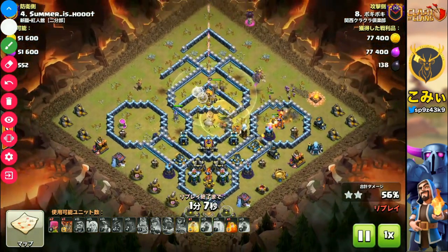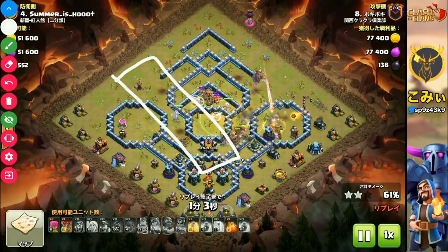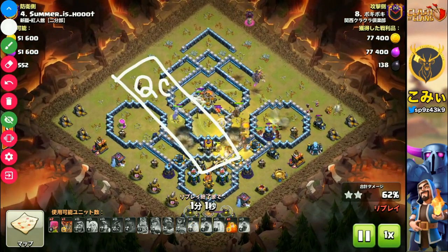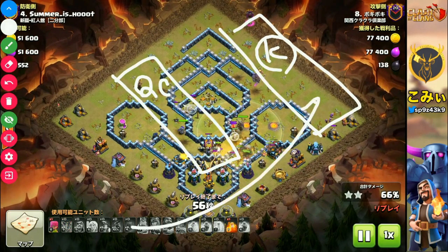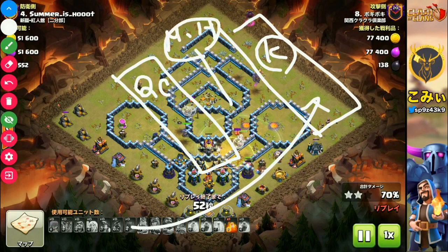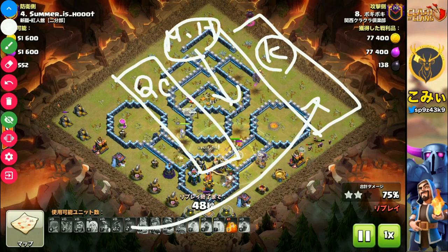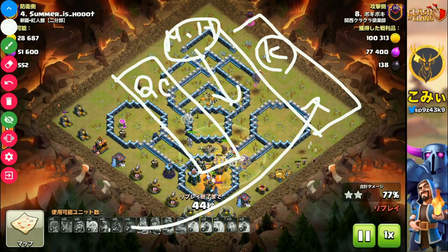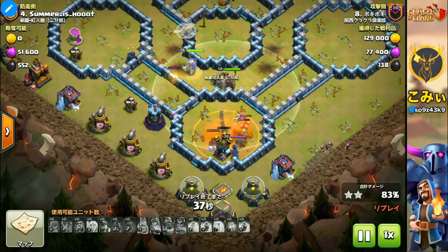If you can make these three lines — the first is the Queen Charge here, the second is King and Barracks here, and the third is Miner and Hog Rider in the center — this three-lane structure, if you can make it, I believe you will successfully finish the three-star attack.